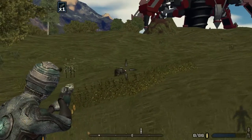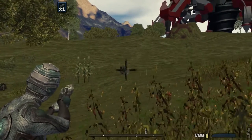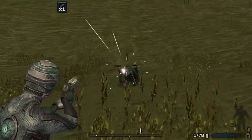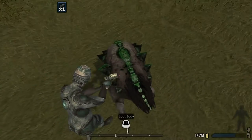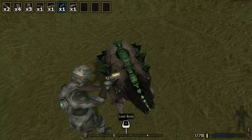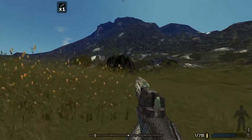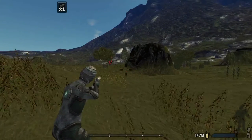Welcome back to another day of StarForge adventure. I figured out what third-person mode is in this game, which is exciting — press C to toggle it. I don't know how to rotate the view around, but you can see your character this way. This is the cloth or fiber armor that we have.